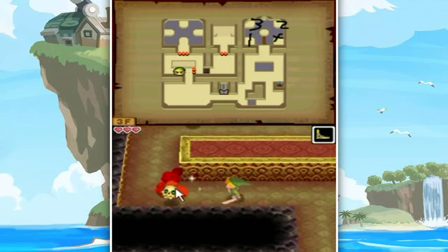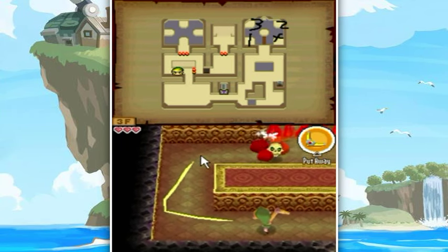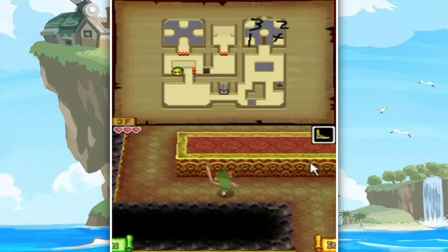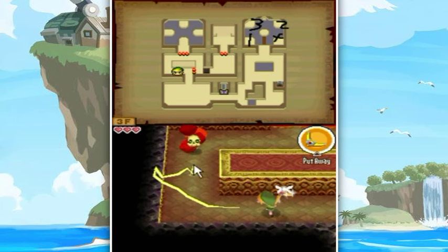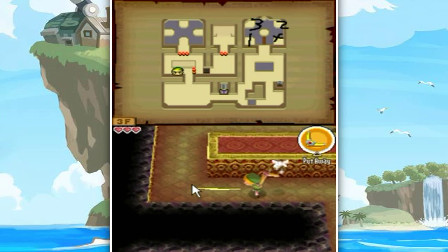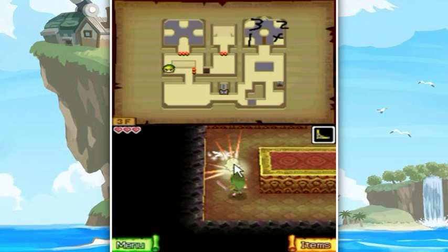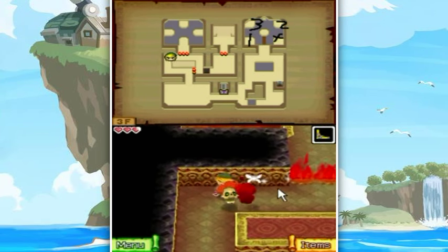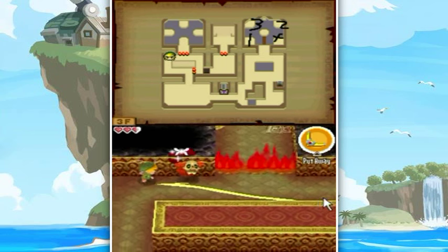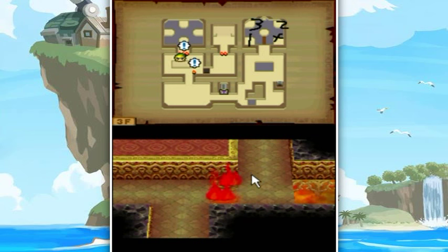Red bubbles - we're just gonna scribble around. Oh yeah, they're trapped within that area, I forgot. The weird thing about the boomerang is that if the camera follows it, sometimes you miss as a result. That's gonna hit the wall, and that's also gonna hit the wall. I just need to kill off both these red bubbles. I'm still not used to playing DS on a computer.